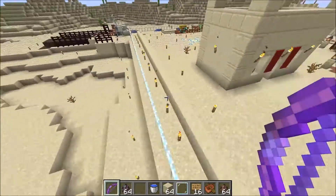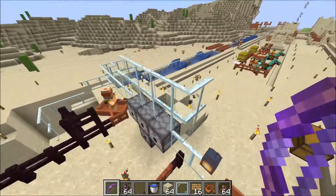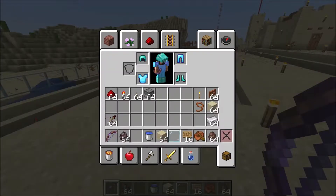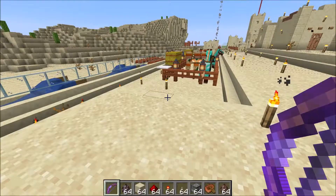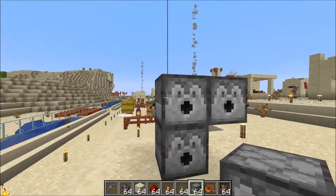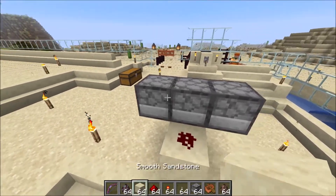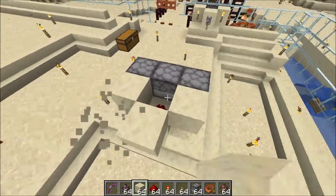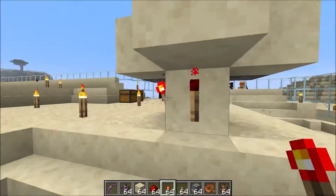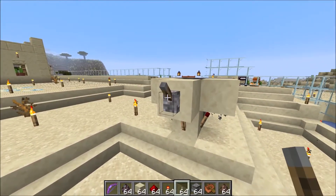One of the last traps is an arrow machine gun turret which shoots out a bunch of arrows in quick succession. To make it, you create a T-shape with dispensers, then put one redstone dust right underneath, and connect that to the rest of the turrets by setting up this structure with redstone torches right underneath those blocks. That one piece will power up all four dispensers, and to control everything you put a lever at the back.